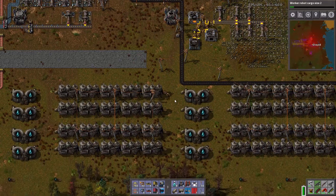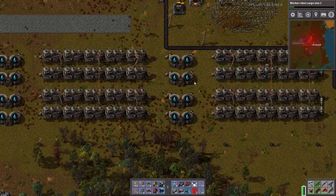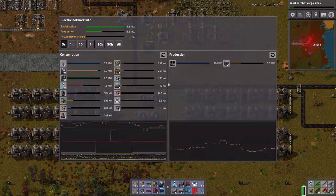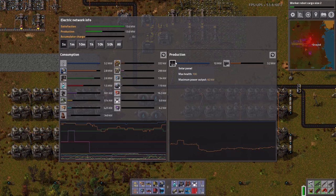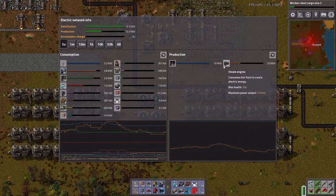Welcome back to Factorio. I've been watching and the water is actually not accumulating all that much in these tanks. It's not that I don't have enough tanks — it's that I'm not producing the hot water fast enough. Part of the reason for that is because I'm maxed out on my solar panel capacity at 10 megawatts.